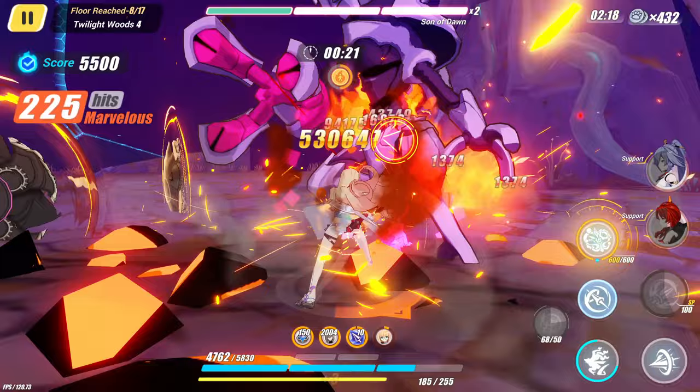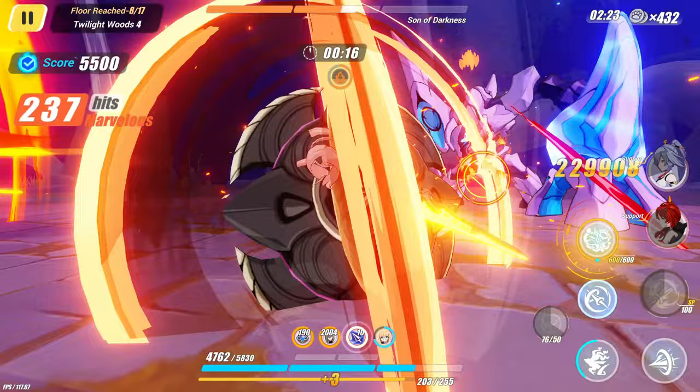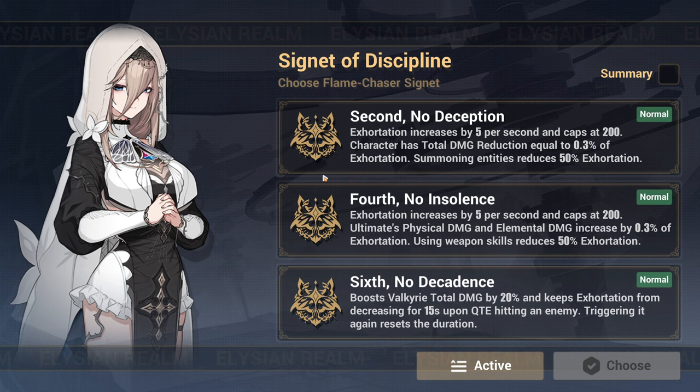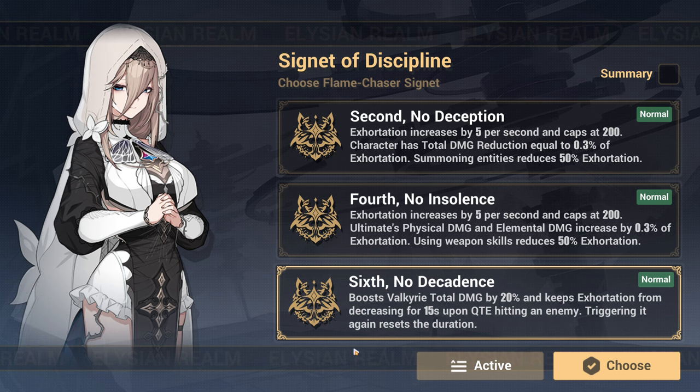The weapon active is nuts — holy shit. It's like all my damage is from the weapon active, that's interesting. I'll take it. What's best here? Definitely not the second one. I think the third one is most useful for me, because it gives me a 20% damage reduction. Obviously the QTE partition doesn't work, but at least this gives a multiplier. Whereas the first one just gives me damage reduction, which I'm not overly concerned with.